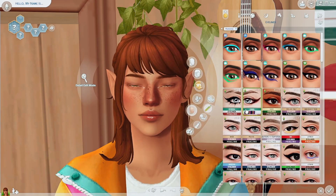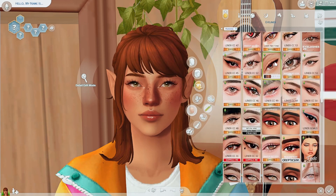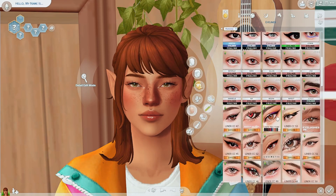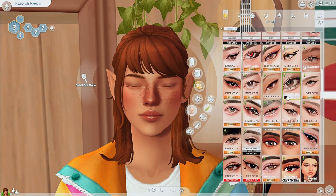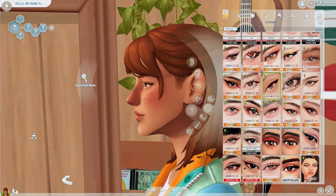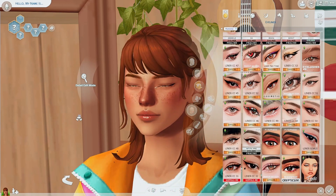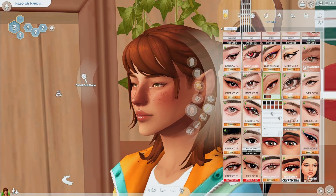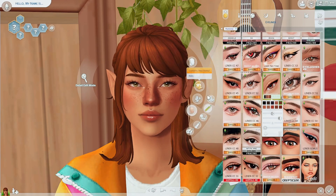For eyeliner, I'm going for more of a winged eyeliner. I like these but this one takes the cake — it's by Cosmetic. It adds like a little smoky definition to her eyes with a really nice soft wing. It has a lot of different shades of brown depending on what you want. I usually go for a brown shade but I'll keep it black for now.